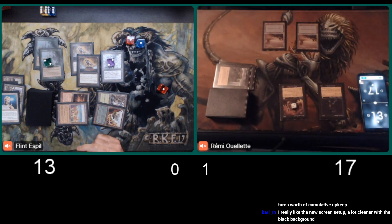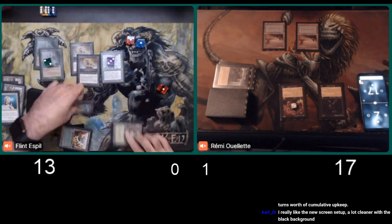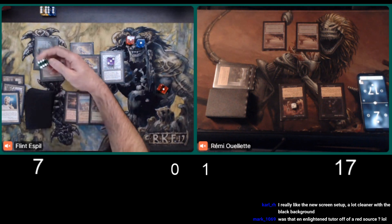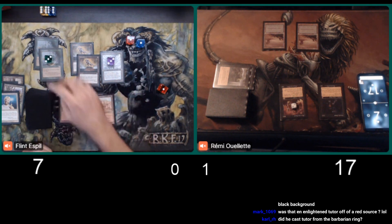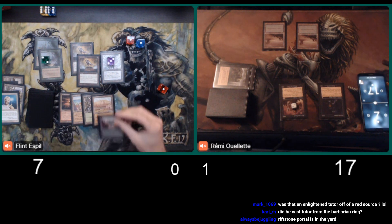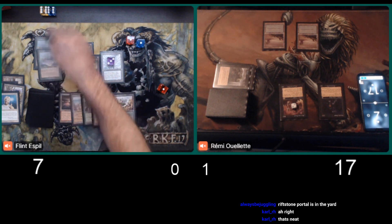Looks like it's a Summer Bloom. Is that his last card? That one could be good, assuming he draws a land. He's definitely going to get three chances with the Undiscovered Paradise. Six life is paid, Flint keeps the Chasm around. He did cast the tutor from the Barbarian Ring. He has a Riftstone Portal in his graveyard, so his lands all tap for green or white. Here comes two more cards — lots of cards. We do know about the Summer Bloom, and that could be huge right now, because it really does both in terms of drawing him cards and getting him ahead with enough lands.